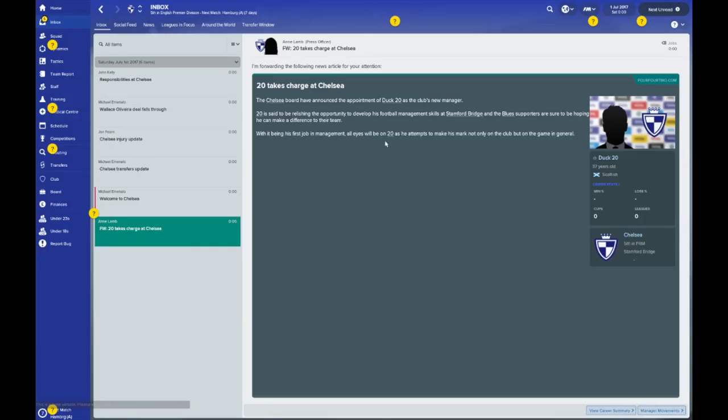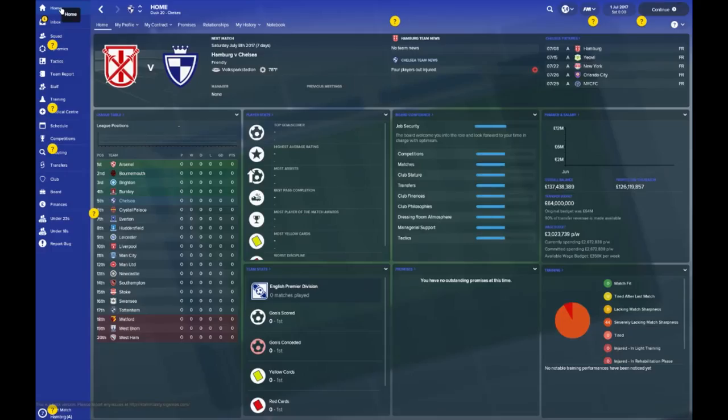So here we are with the Chelsea setup. Conte's out, I am in. I'm going to try and show you what the setup is for Chelsea in the brand new FM18. Looks like you're off to Germany and the States for a couple of games — Orlando City, both New York sides, and off to Hamburg too. That's going to be an interesting pre-season. Chelsea are multiple Premier League winning champions, and we're looking at the 2017-2018 season.